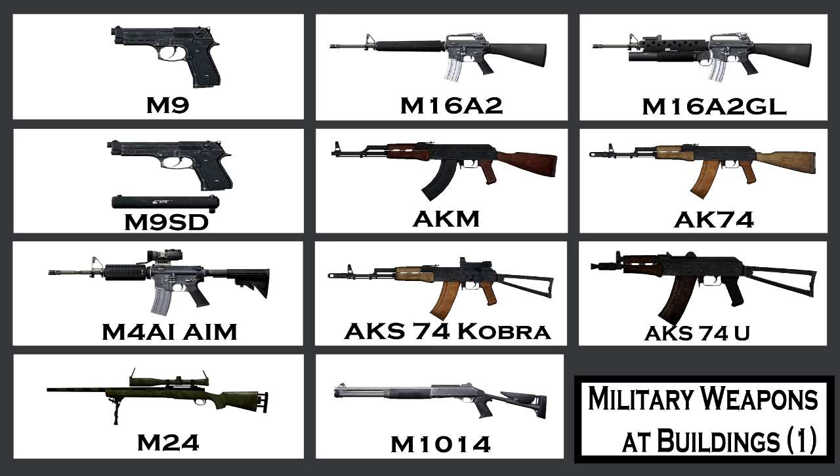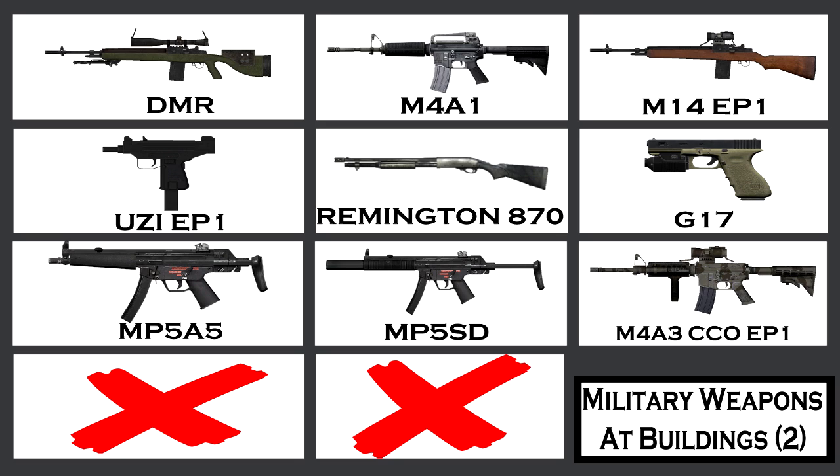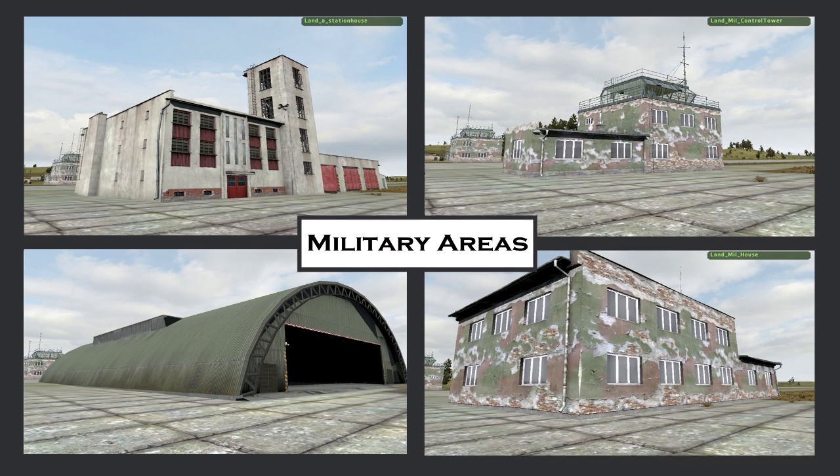Here's a list of weapons — there are quite a few, going onto two pages just for the military building weapons. Starting off: M9, M16A2, Grenade Launcher M16, Silenced M9, AKM, AK-74, AK74A1 with an ACOG, AK-74 Cobra, 74U, M24, M10, M14, shotgun. On the next page: DMR, M4A1, M14, F1, Uzi F1, Remington 870, G17, MP5, MP5 Silenced, M4A3, CCOEB1. All of these weapons spawn in and around the buildings I'm about to show you.